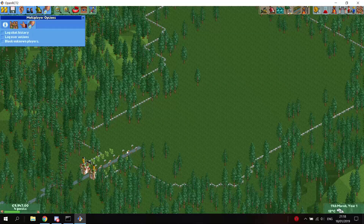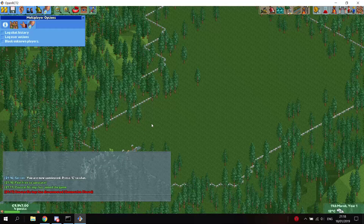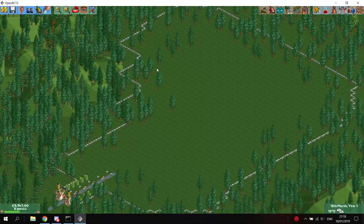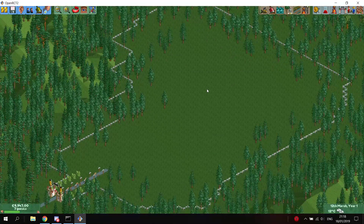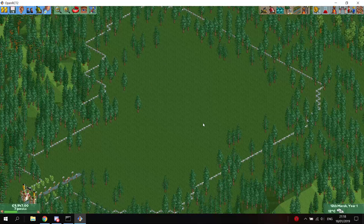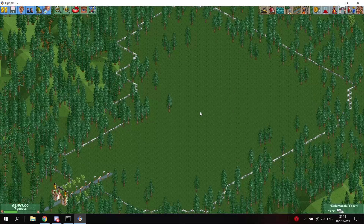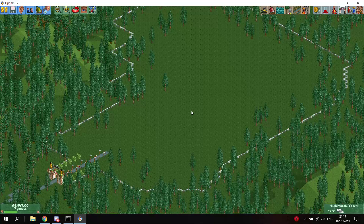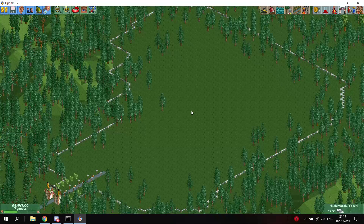As you could see, someone just logged into the server, which means I set it up correctly. That's how you set up a server in Open RollerCoaster Tycoon 2. The port forwarding is different for every router and it's impossible for me to make a tutorial for every kind of router. If you don't get it to work, just ask around on the forums, on Google, anywhere. Alright, that was it for this tutorial. I hope it's useful for you, and I hope to see you again in the next one. See you later.